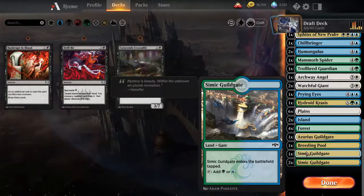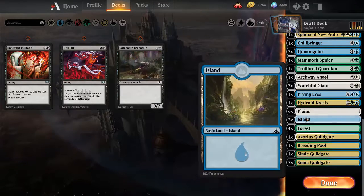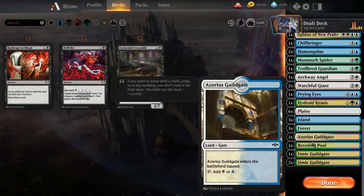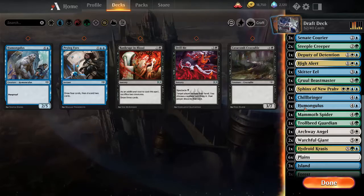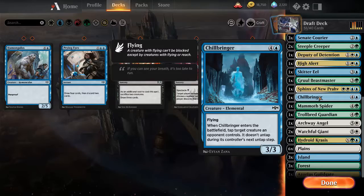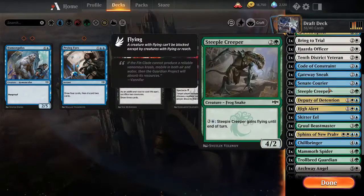So we got three Selesnya gates, one Azorius gate, and a Breeding Pool. They're gonna cut down on a forest and an island, but that's a pretty decent amount I think. I'm gonna cut that just to cut him - although a 2/5 hexproof becomes a 5/5 hexproof with High Alert, but it's only if I get the enchantment out. Gotta make a lot of cuts here.